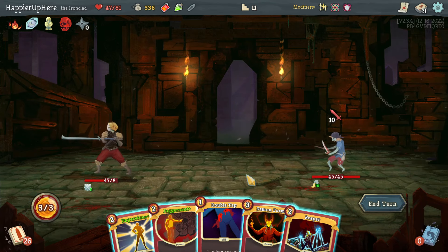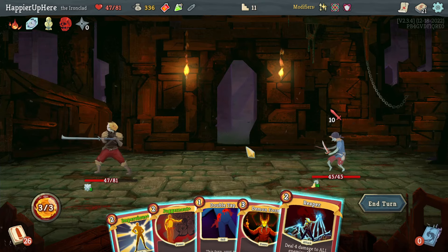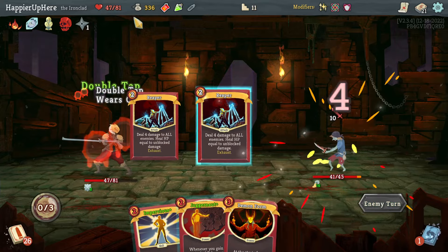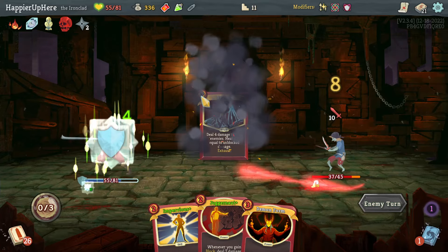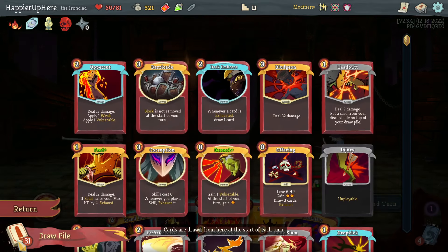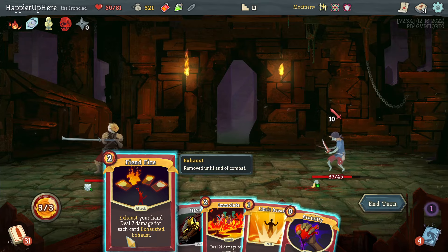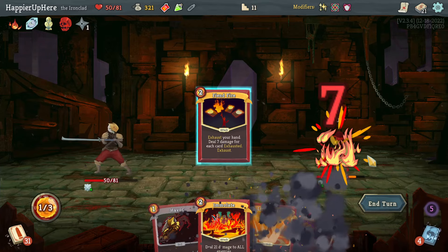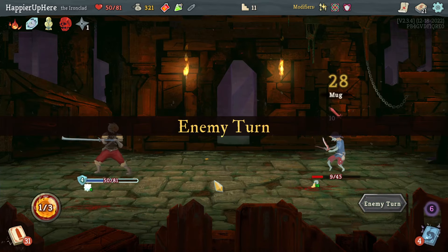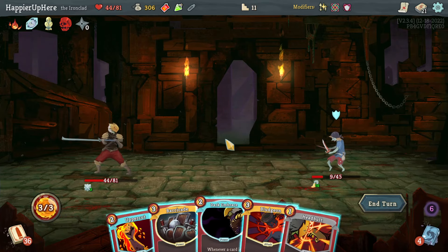If I get Sneko Eye, I wouldn't have needed to upgrade Corruption and Barricade. Ten damage incoming — I could fully defend if I played Juggernaut, but I could also double tap Reaper. I want to lose HP to trigger Red Skull, so I'm okay losing a bit. The Feed is coming up but will take a while. This will deal 28 damage — I could have played Havoc to grab Feed later, but I do want to lose HP.